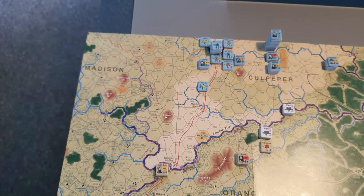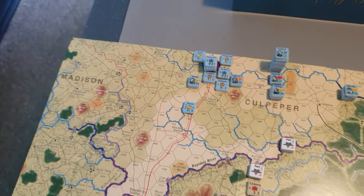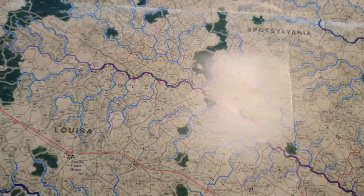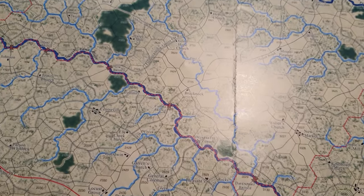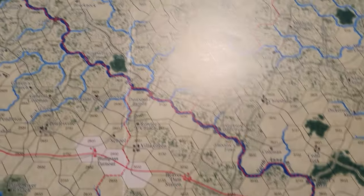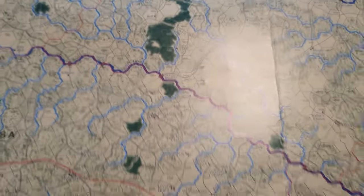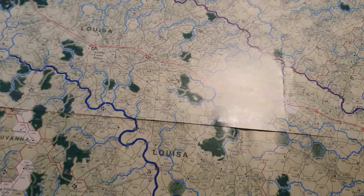They want to create an attritional war, which they did in reality. There were quite a few battles and it was like a sliding front as the Confederates traded ground. There are a few very ill-omened places on this road to Richmond — places like Cold Harbor where a lot of people were killed, Spotsylvania — quite a lot of heavily fought-over ground here.